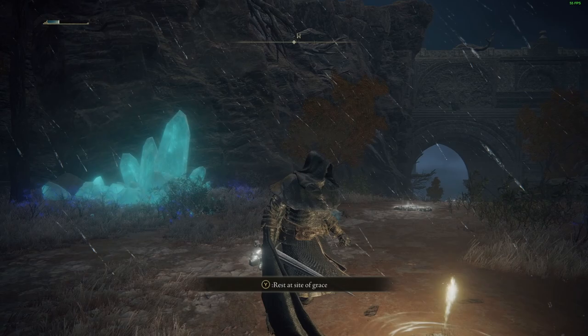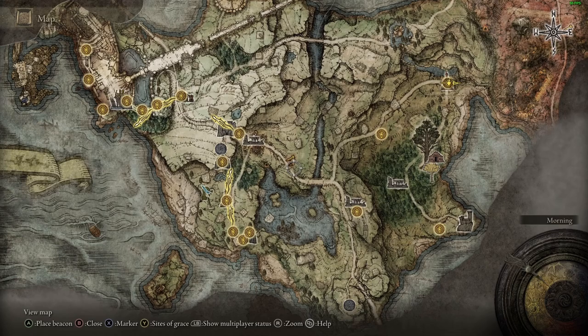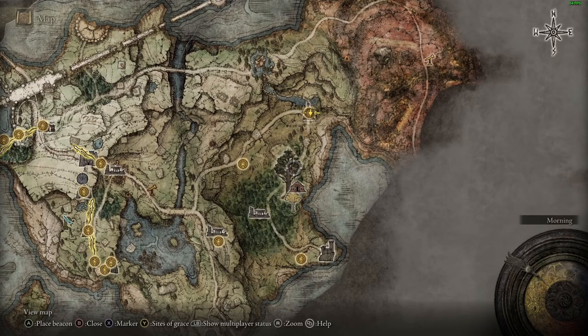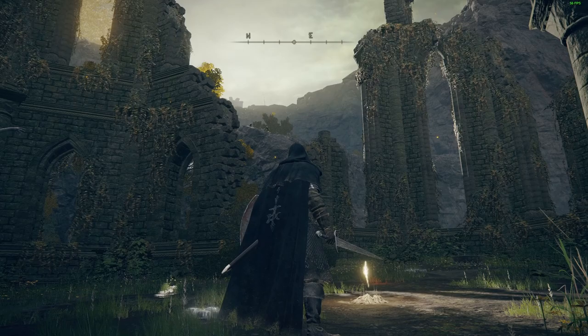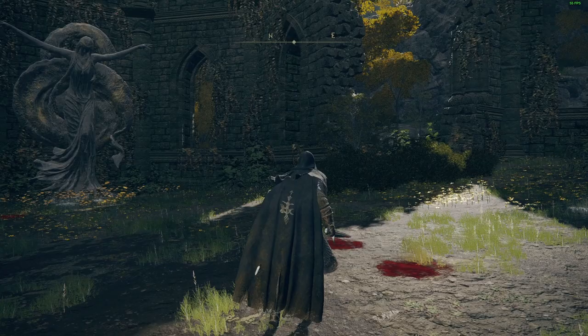First things first, I advise doing this during the day. You're going to want to follow the road leading east, away from the Gate Front Camp Site of Grace. Cross the bridge, and where the road forks to either the north or south, continue north. Grab the Mistwood Outskirts Site of Grace en route and continue down the road. Eventually you're going to reach an area known as the Third Church of Marica. Once there, grab the items you see and you'll have your very own wondrous flask — a customisable, reusable flask which recharges upon a rest. Activate the Site of Grace and head past the ruined wall at the end of the church.